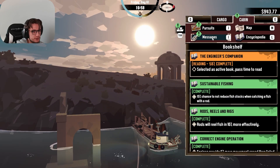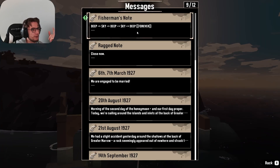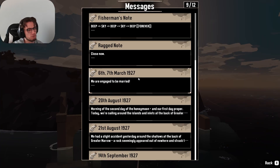We have some messages. Check those out. Rag note: I think I found this when I fished somewhere around. Close now. Nobody knows. Does he know? This discreet temple. Forgive me. The only way we might understand. Must help him. Must stop him. And fisherman note: Deep sky. Deep sky. Deep. Forever. Casket seal broken. Fog core. Five rise. He knows.